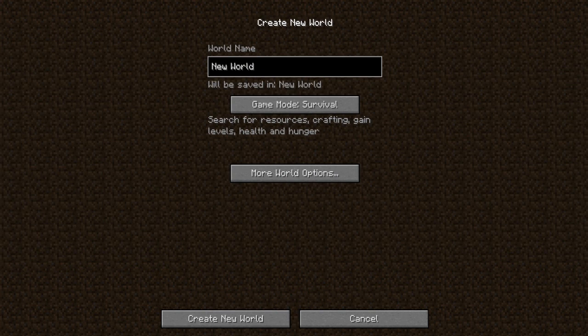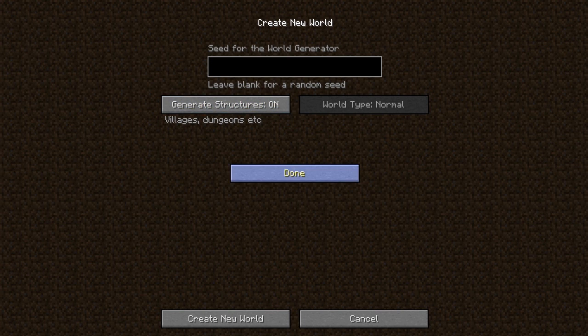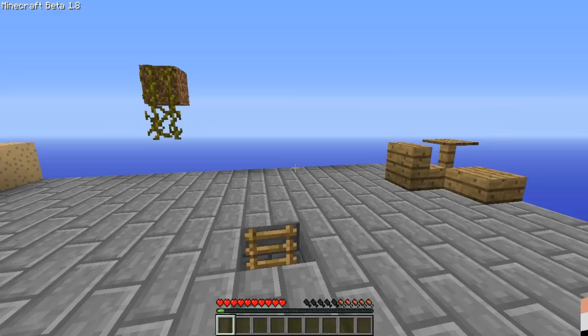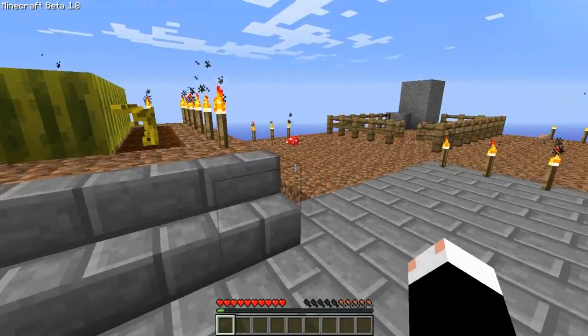Hop into single player. As they already showed, there's creative and survival, and generate structures. I already created a world, so we'll just hop into that. I already made a video on the pre-release, which covers a lot of the same stuff. But since it is the full release, I thought it would be appropriate to make another one. We're going to hop into this world I just quickly made to show all the stuff.